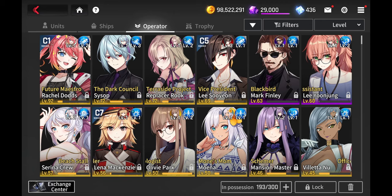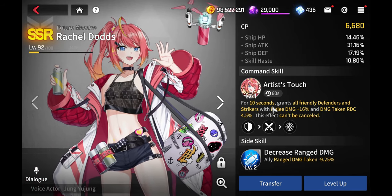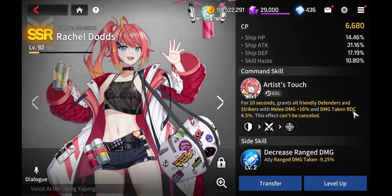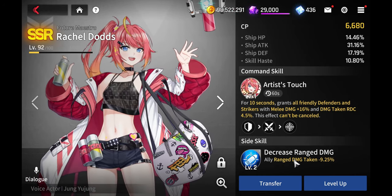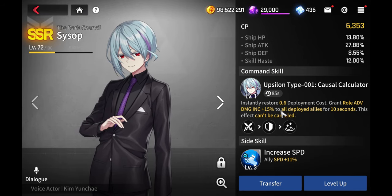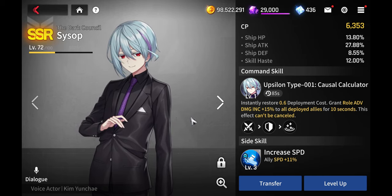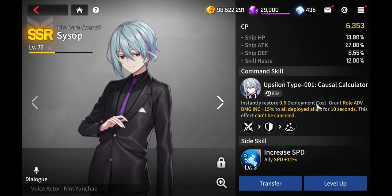For operators, Rachel Dodds is a good match — she grants friendly defenders and strikers melee damage and damage taken reduction. The damage taken reduction is what you want, and range damage taken reduction is a bonus. Sysop is also good for cost management, though you may need extra levels on him to increase deployment cost management further.